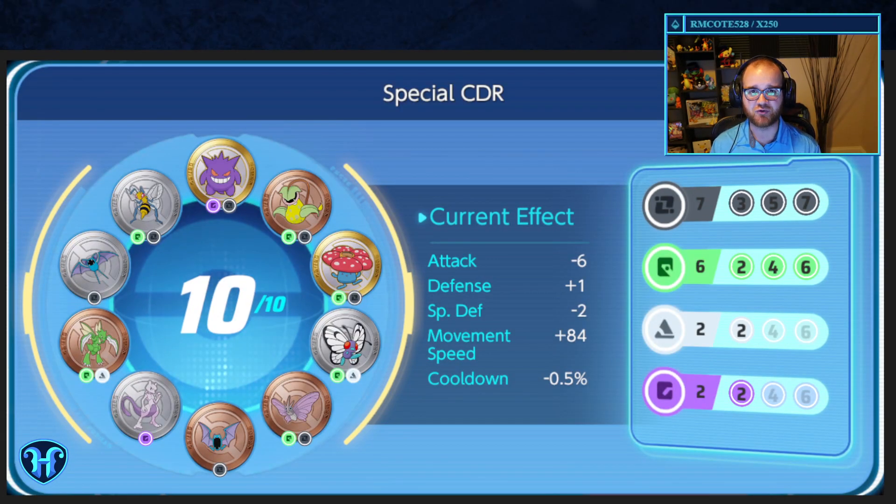Next we have a cooldown reduction build focused on special attackers. Characters such as Mew, Glaceon, Espeon, and Delphox really love this loadout. In addition to seven black giving us four percent cooldown reduction, the plentiful green-black emblems in the game let us also fit six green for four percent additional special attack. We also snag a bit of extra health and special defense here. Most notably, Mewtwo provides an additional 0.5 percent flat cooldown reduction on its base effects, for a total of 4.5 percent CDR on this loadout.